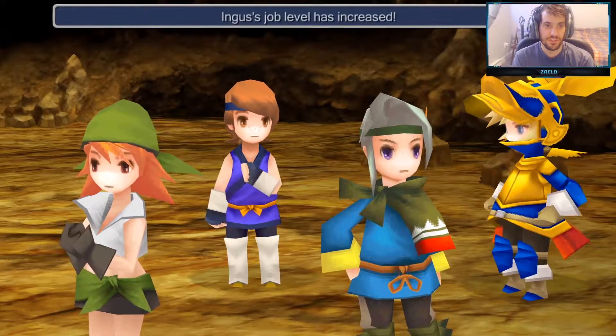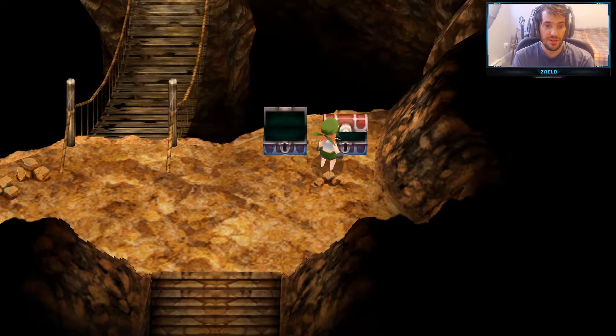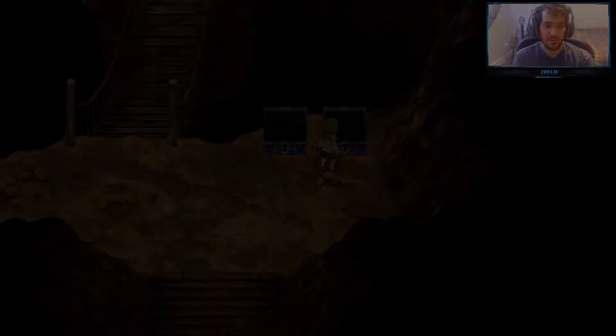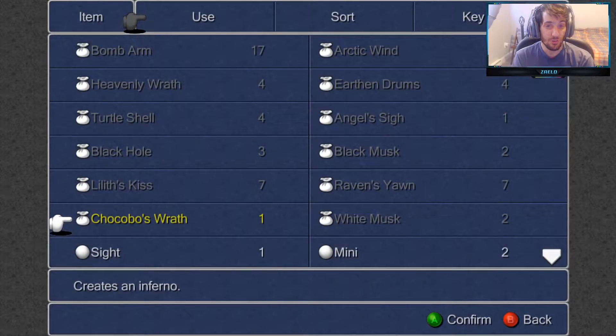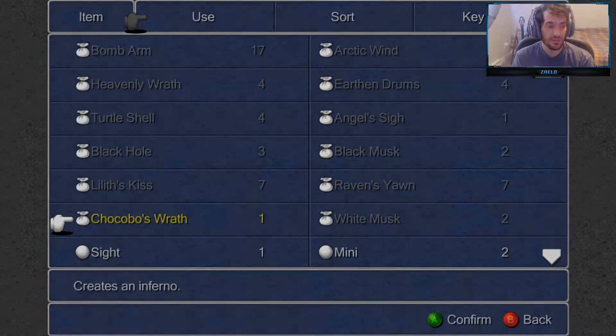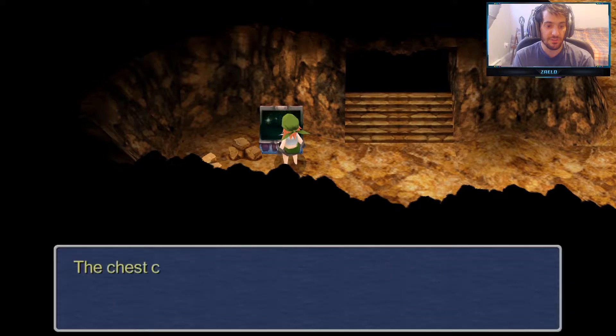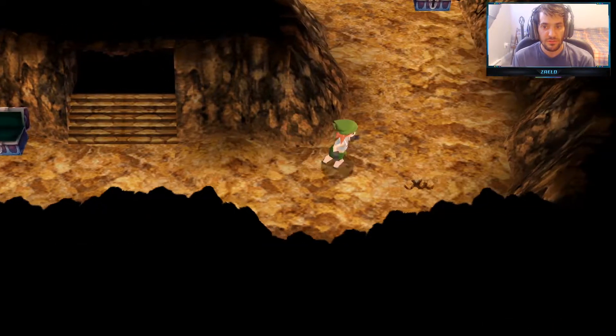5,400 gil, 5,700 exp, and Ingus's job levels increased. Grab it — and turtle shell. Here's the item: Chokeable's Wrath creates Inferno, and then we have white musk which deals light damage. Both of these are very strong. Now let's go down into the next part of the dungeon — there's a chest right to our left. It's the Yuriatos Bowl. Let's go grab the other items.